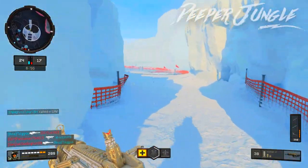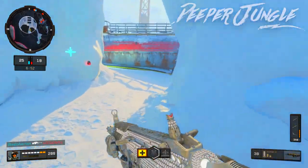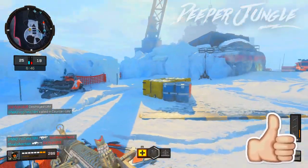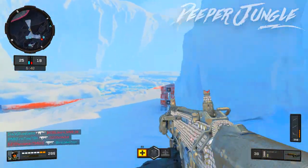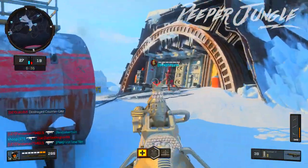Moving over to Perk 2, I'm going to be running Lightweight. Lightweight is very good for almost every single class in Call of Duty Black Ops 4 — you want to stay mobile. If you are going to be running a Light Machine Gun or Sniper Rifle, it's a pretty good idea to run Lightweight so that way you're not as clunky and you can move around the map a lot quicker.